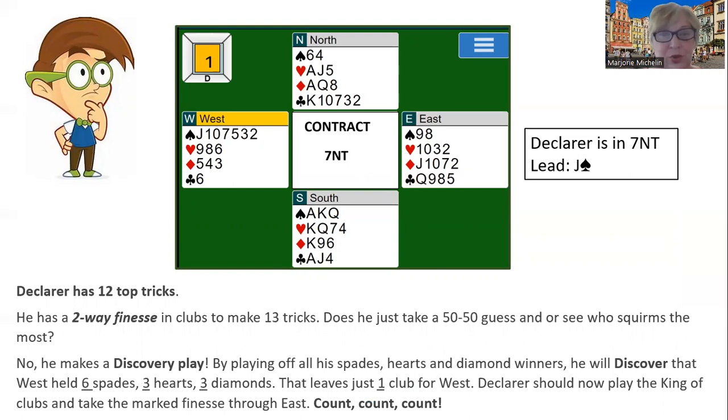Well, he's got a two-way guess. He's got the jack of clubs and the ten of clubs. He can play a club to the jack and hope that he guesses who has the queen, or he can play the jack of clubs and float it to the East hand, or play a low club to the ten — all sorts of things. Does he just rely on a 50-50 guess and see who squirms the most? No. He makes a discovery play.